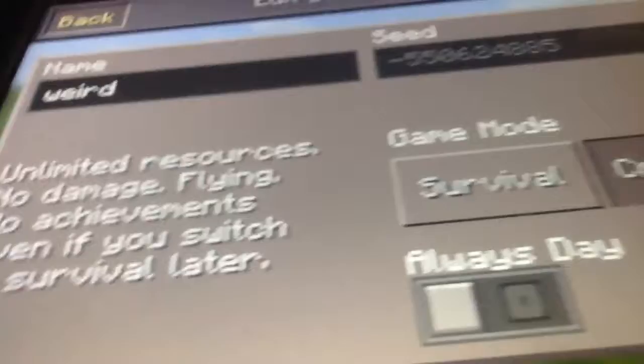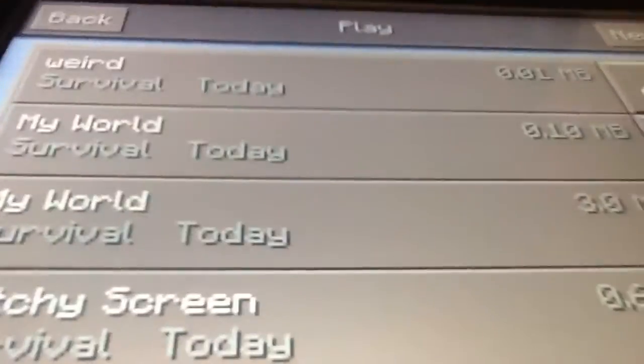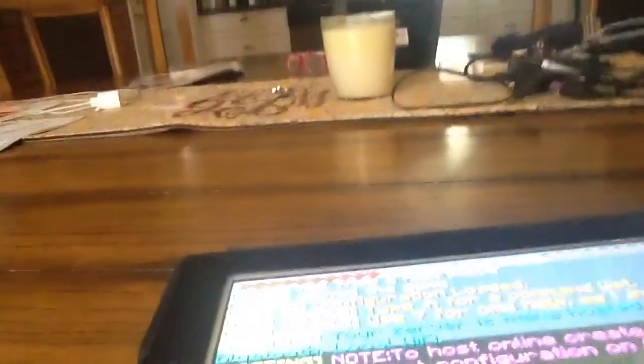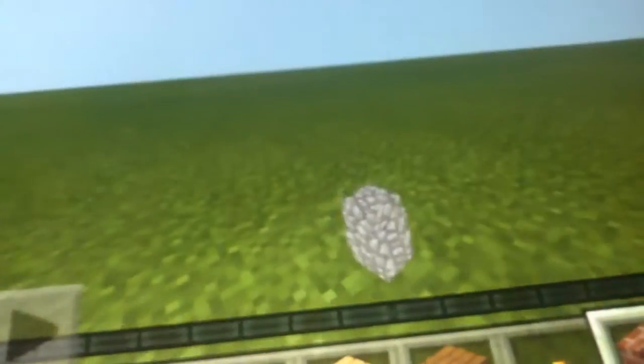But instead, click the pencil icon right next to the world, and change it to survival mode, then click back and go back in. And look — you see how we have all these items in our inventory from creative? Now they're all on the ground.